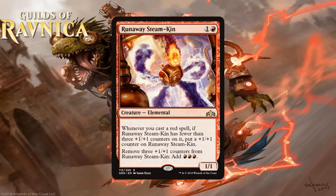Next we have Runaway Steamkin, which for 1 generic and a red is a 1-1 Elemental at rare. Whenever you cast a red spell, if Runaway Steamkin has fewer than 3 +1/+1 counters on it, put a +1/+1 counter on it. You can also remove those 3 counters to add 3 red mana to your mana pool. A 2-mana 1-1 is bad, but because it gets bigger — at least up to a 4-4 — it's probably playable. It only asks that you play red spells, not instants and sorceries, and sometimes plays a bit like Prowess. Your deck needs to be pretty heavy in red for this to be worth it, since if it just sits around not getting bigger it isn't good at all. Most of the time you'll get more value just as a creature that keeps getting bigger. Because of the deck building requirement and somewhat meager payoff, I don't think it's a great card, but you play it in a red deck with 10 or more red spells. I'm giving it a solid C.